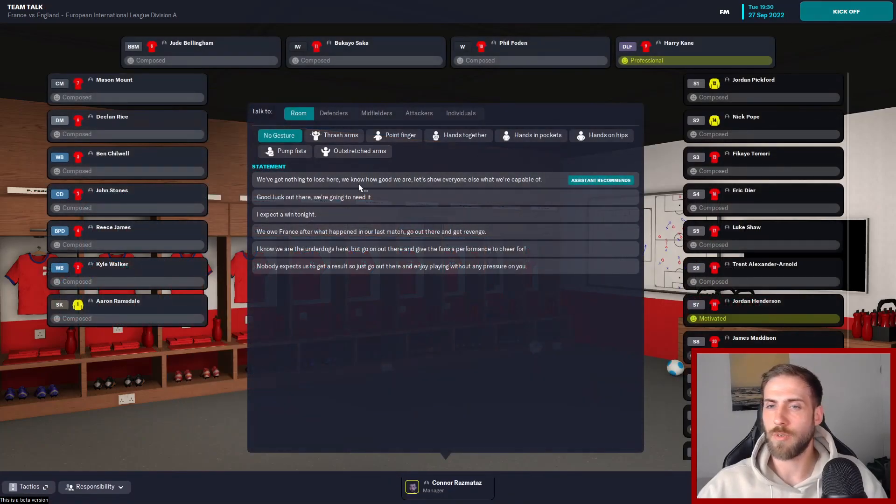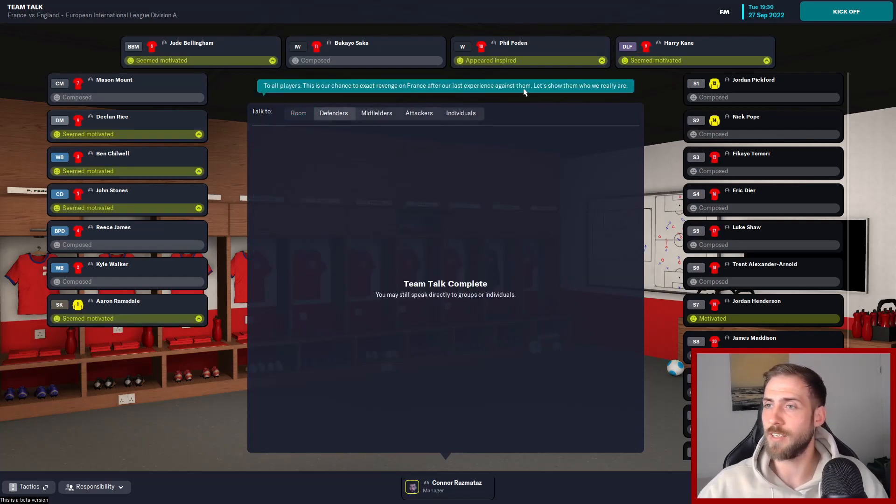Let's get into the dressing room and tell the lads what we want to do. We've got nothing to lose here. Actually let's point the finger and say we owe France - let's go out there and get some revenge. Nice reaction from all the lads, apart from Saka, Reece James, Kyle Walker and Mason Mount - perhaps they didn't play last time.